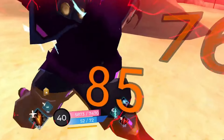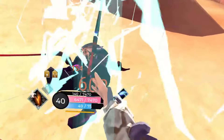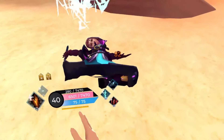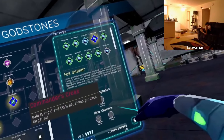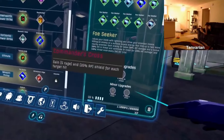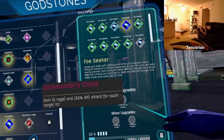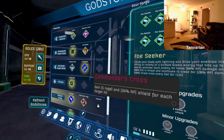For Foe Seeker's major upgrade, as I've hinted at, you need to get the unique for it — Commander's Cross. This generates 5 rage and 35% AP as shield per target hit. For the minor, I would take Power Scaling or Crit Chance, as this ability does a lot of damage.